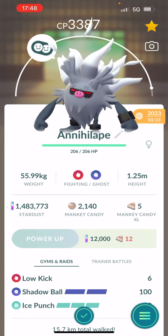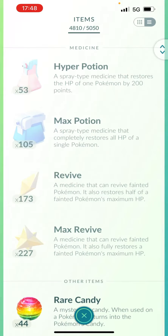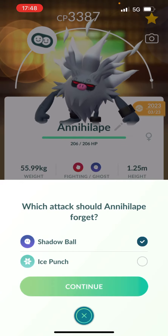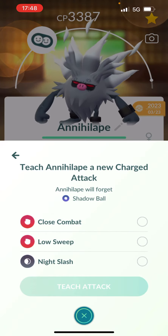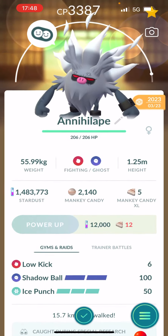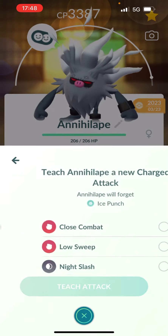Finally, I also have it in Pokémon GO and it has Shadow Ball. Let me check on the moves — okay, charge moves. I think Shadow Ball is added; let me see... Ice Punch.